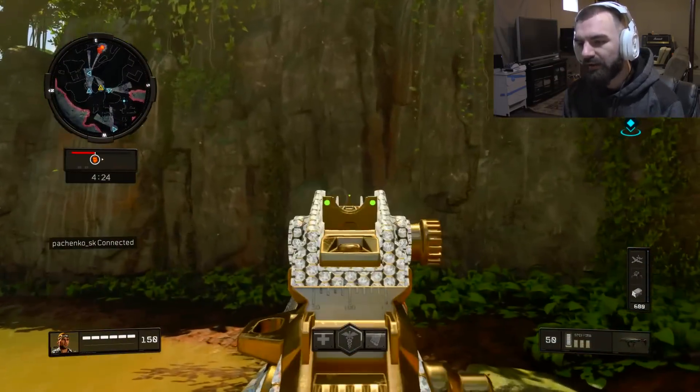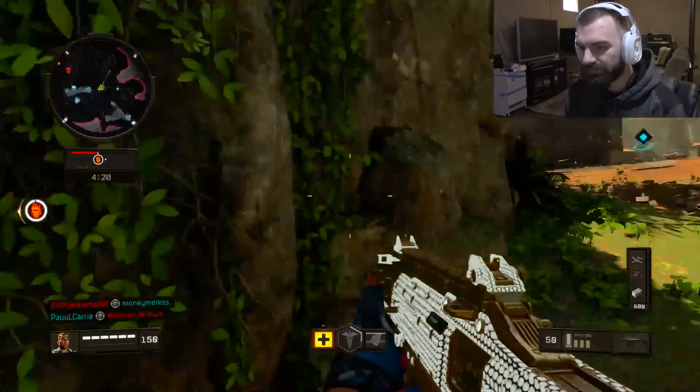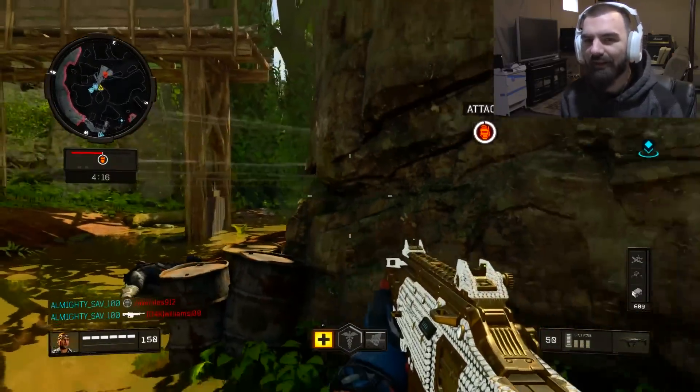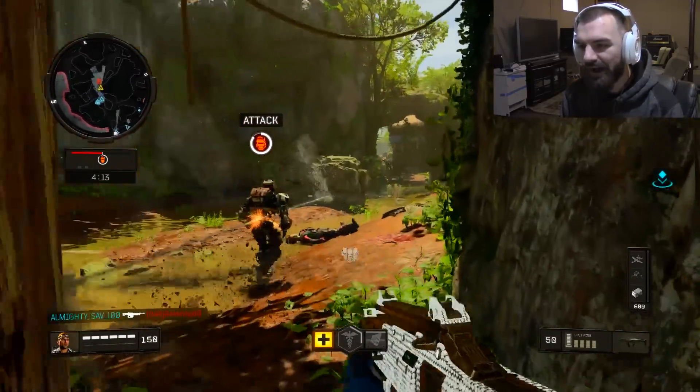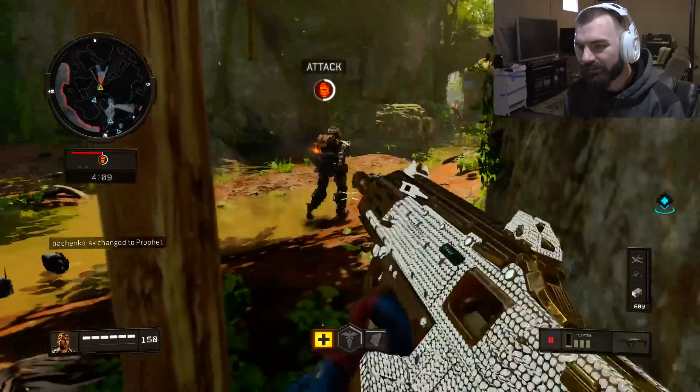Basically, you see this red thing on the screen? The enemy is trying to escort that to the goal, which is this blue thing right here. So essentially it's kind of like Gridiron, but not really like Gridiron, because I can't take the robot and pick it up and run across the place.